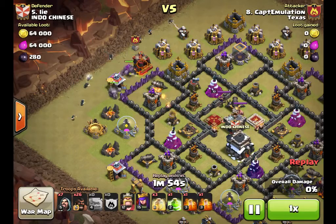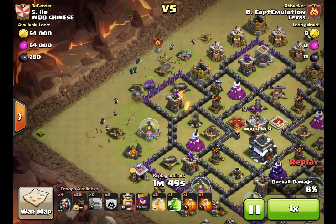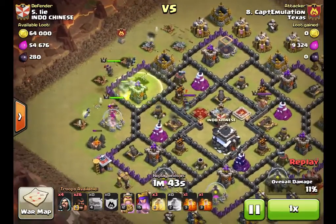I drop the golems first, wizards right behind them. I don't put down the jump spell right away — I wait a little bit, letting the wizards take out some of these buildings first. So when I put the jump spell down and put the heroes down, I want the heroes to go straight inside.